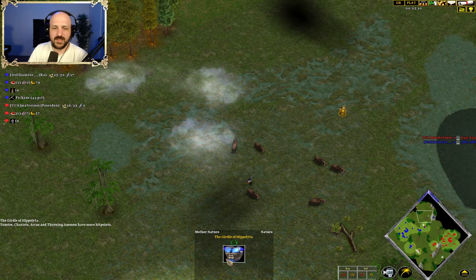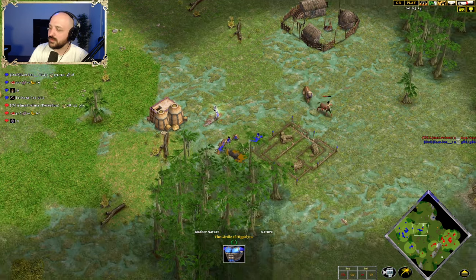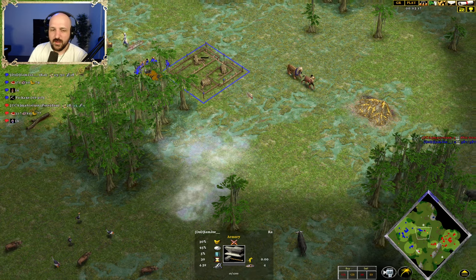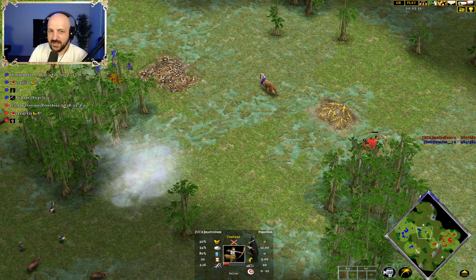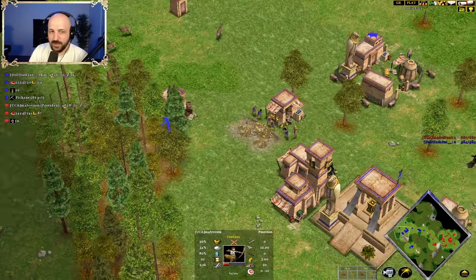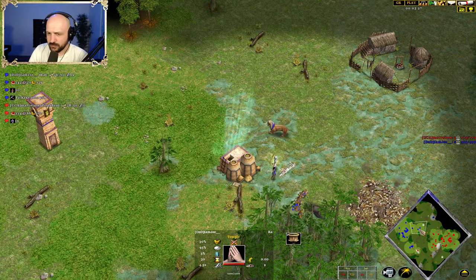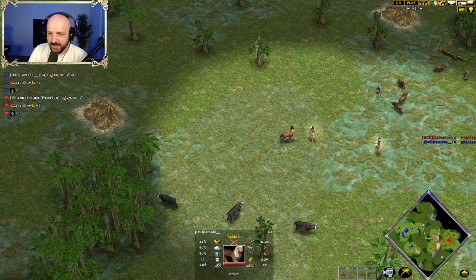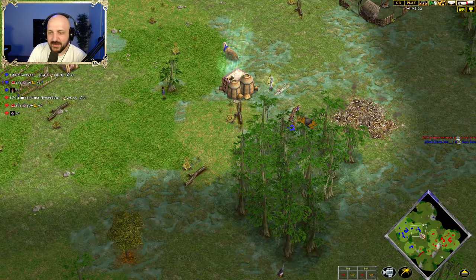Does the Throw-on Axeman have a girdle? You guys tell me, I don't know. Armory coming up here for Joe. On the front the Town Center is getting pushed back. Nope — armory in the main base. What's the plan here? Not 100% sure. But with the Sphinx in, Matrius has got to be a little bit careful. You do have to respect the Sphinx a little bit.